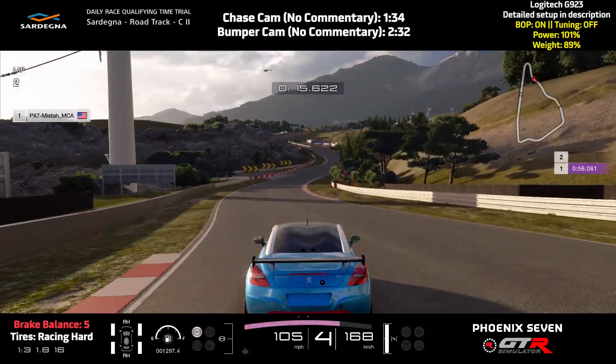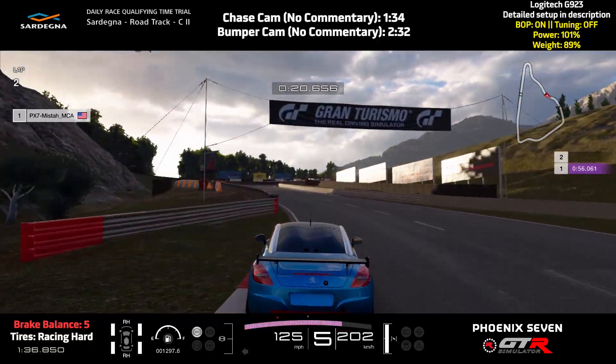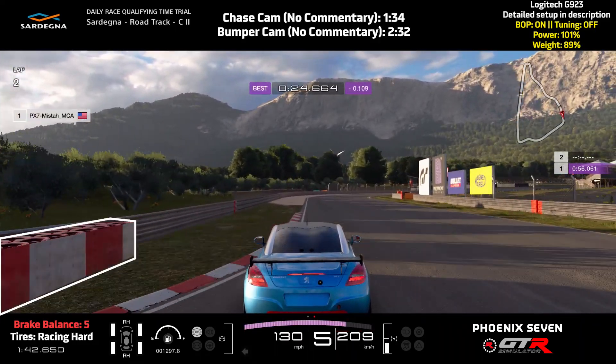This car understeers quite a bit, so you want to get the steering done before you start to fully accelerate. Take the S's flat out. Look for the end of the red and white barrier on the left as that is your next braking point.